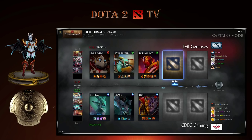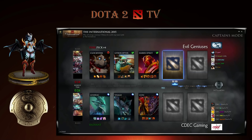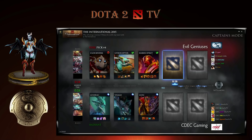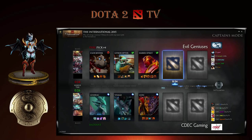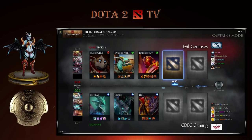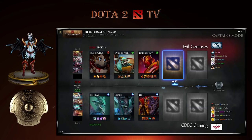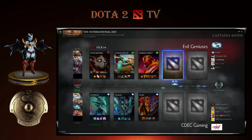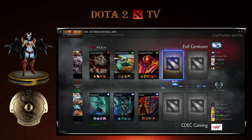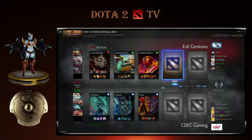They run the safety in Ember a lot. They're actually running very level-dependent supports — very greedy supports. Visage plus Lion. Picking Lion, you want the Hex and the stun so you can lock down the spirits. It's the same way you play against Storm or Ember. But I haven't seen a lot of really good Lion play this tournament — it hasn't worked that well.